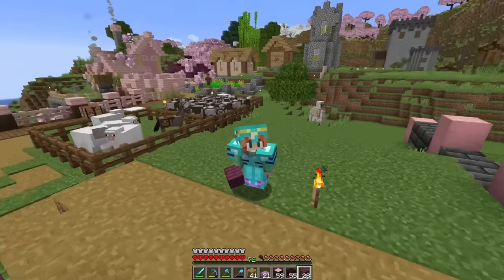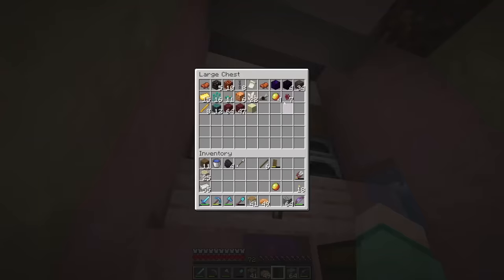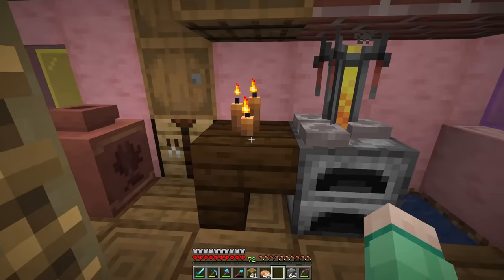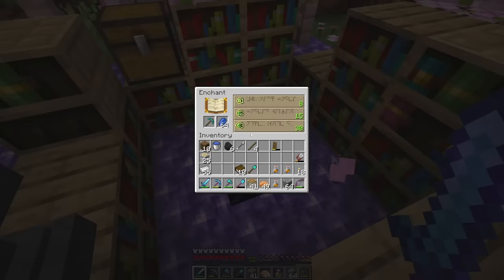We're going to start leaning into these colors, which means we have to go to the nether to collect them. What could possibly go wrong? Before I go anywhere in the nether, I'm gonna make a quick fire resistance potion — not that I think anything bad's gonna happen, but just in case. Quick enchanting break.